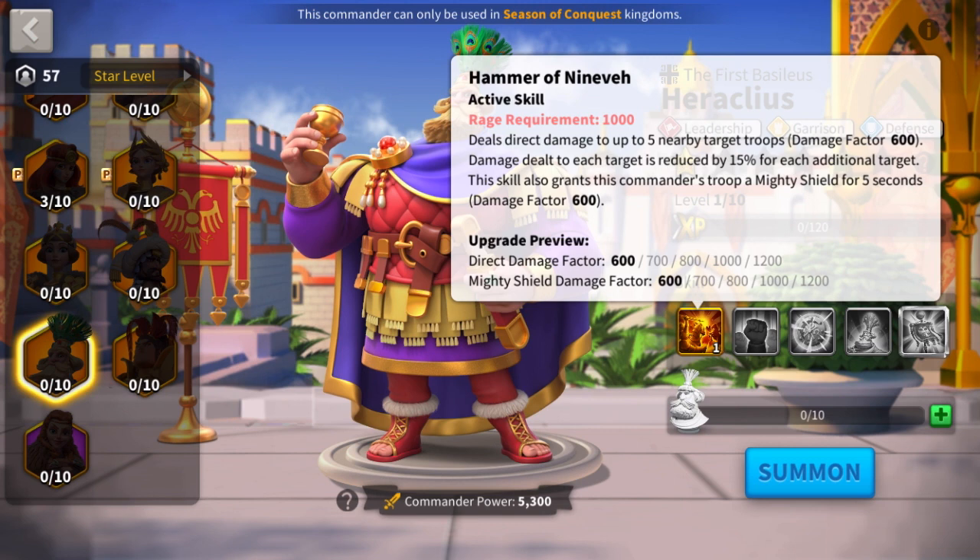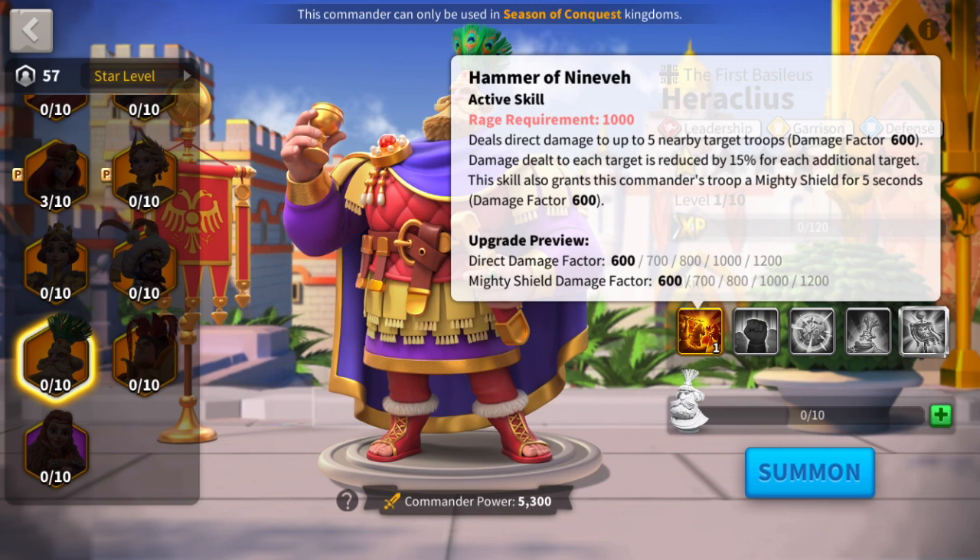So right off the bat, he has a circular AoE skill that can hit up to 5 targets — that's like the same as YSG.